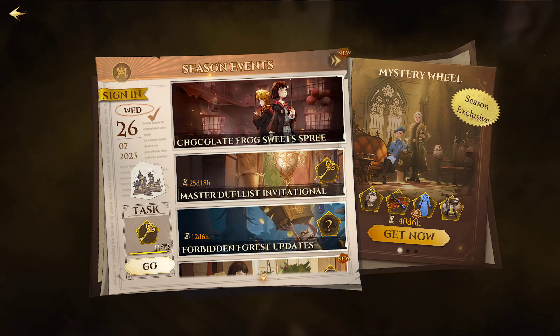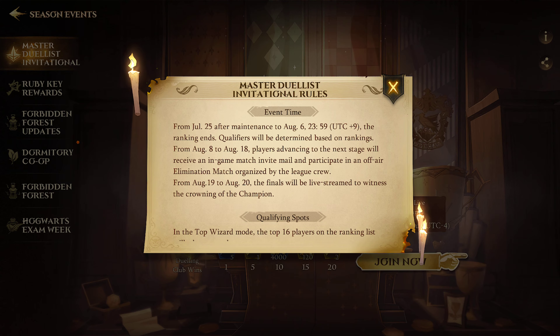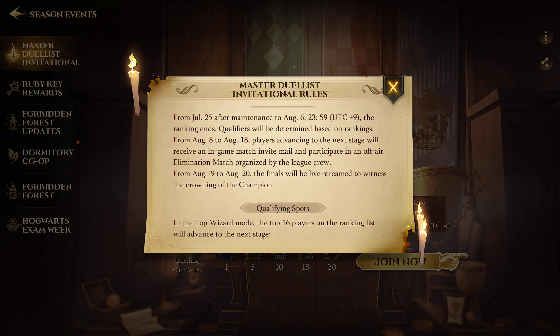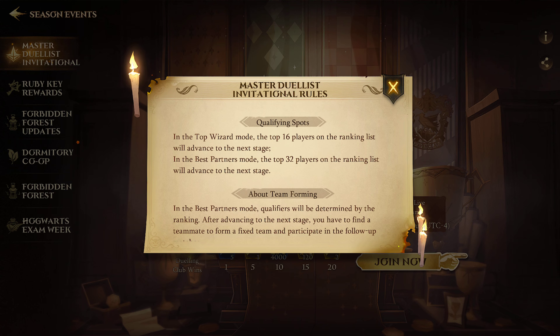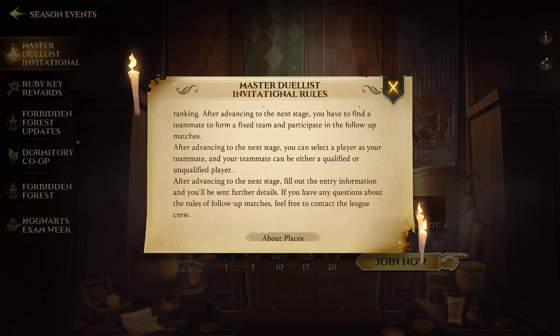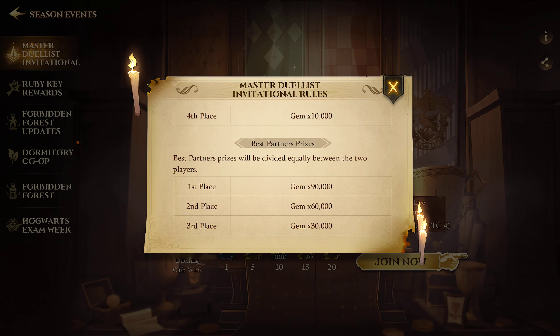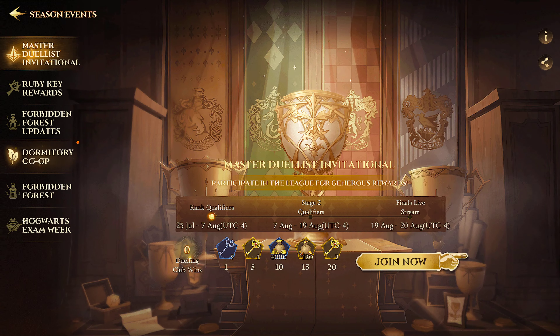Let me go back and click on the info really quick. Okay, so participants will be determined based on rankings — the top 32 players. And the rewards are insane: 45,000 gems, and 90,000 gems for best partners? Jeez, dude, that's freaking crazy.